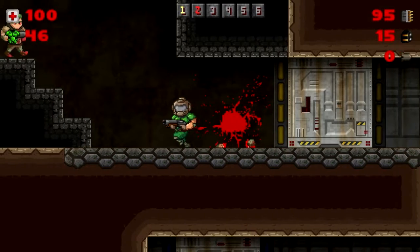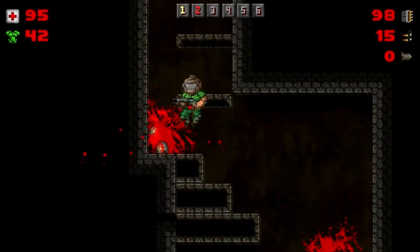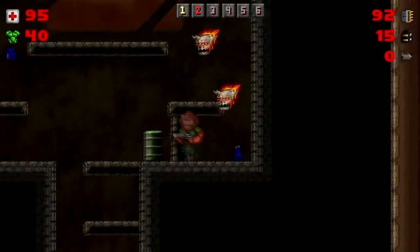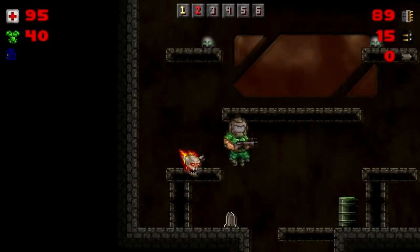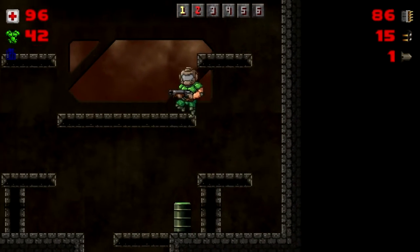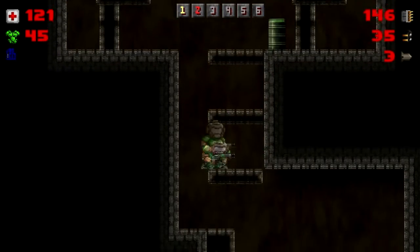Hey y'all! I like that they have the Doom sounds - like when you kill them. I think they have all of the sounds from what I've heard so far. I saw these in screenshots - or this room rather. Lost souls! No, I found you. You can pass on. You don't need to be here attacking me anymore. You are no longer lost. Unless you don't belong on Mars. Well actually I do know how to help you - I killed you.